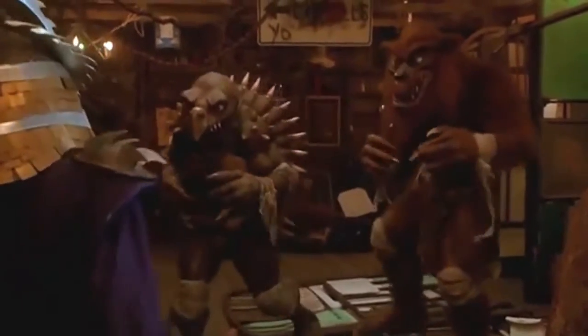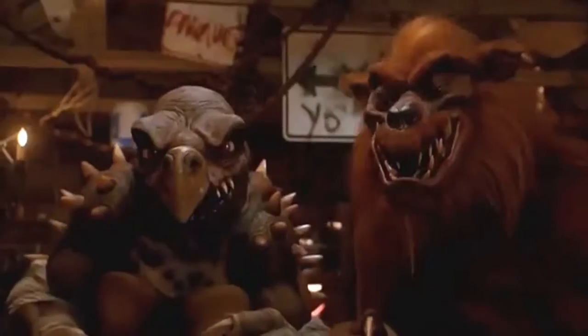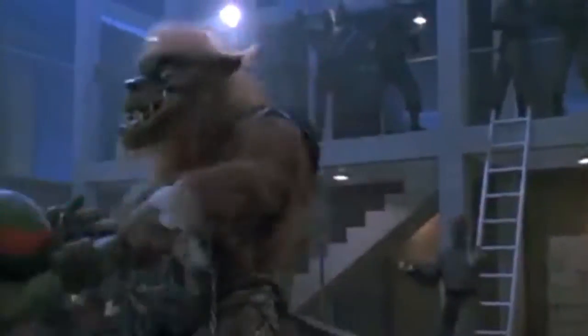Tokka and Ra'sar first appeared in the Teenage Mutant Ninja Turtles 2 movie where Shredder decided to create two mutant warriors of his own. Dispatching a group of foot soldiers, they stole a canister of mutagen and kidnapped Professor Jonathan Perry, who was forced to create the two mutants. In an act of defiance, Professor Perry tampered with the mutation process, resulting in Tokka and Ra'sar having the intelligence of infants. Despite this, their great strength and size still made them worthy adversaries and almost too much for the Turtles to handle.